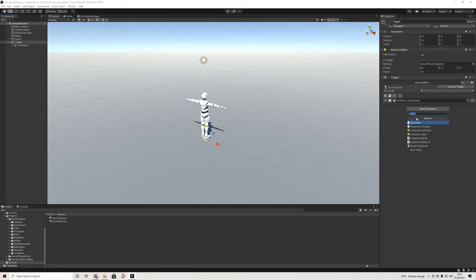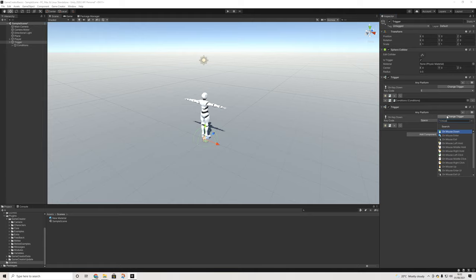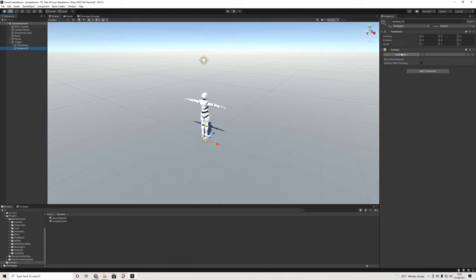Then obviously we can add another trigger and we'll do input key down — let's do mouse down left, and we'll just do 'input melee'. We have E, A, B, etc. — we'll just do A.